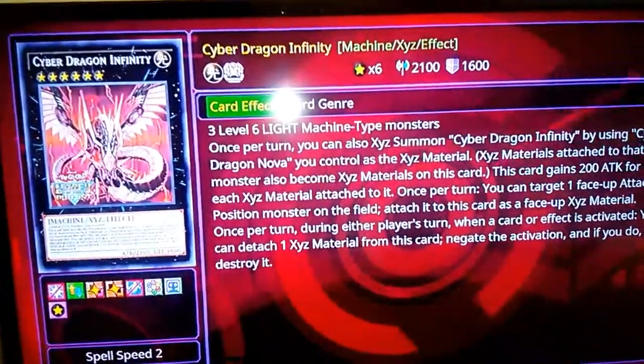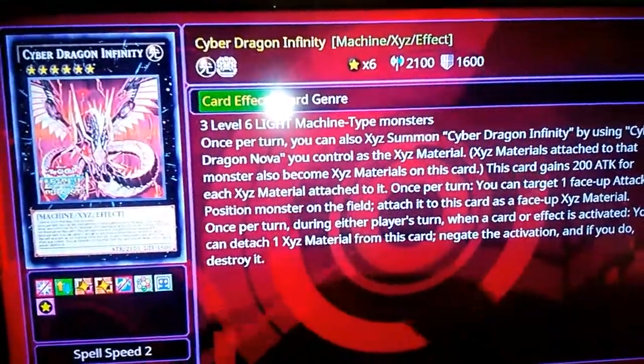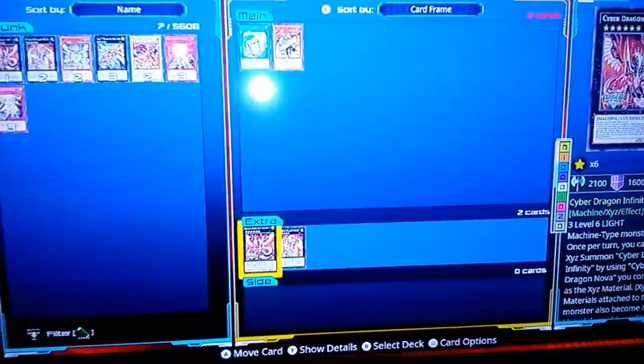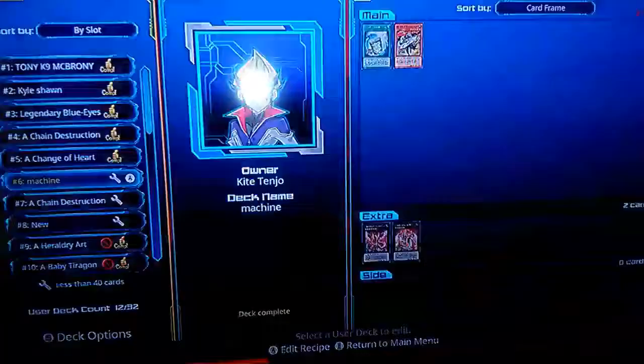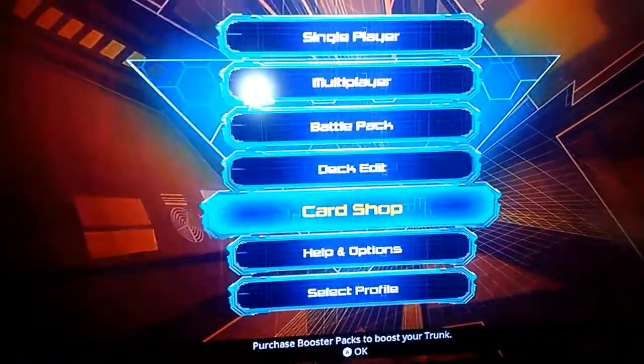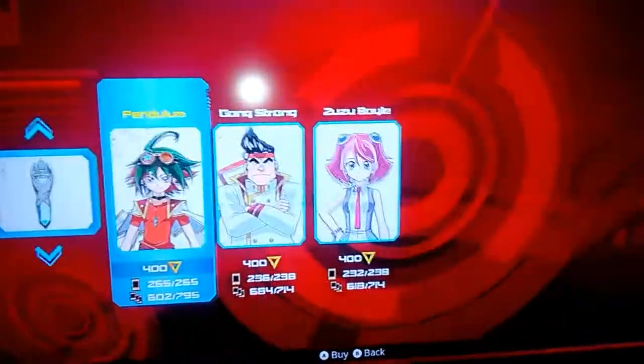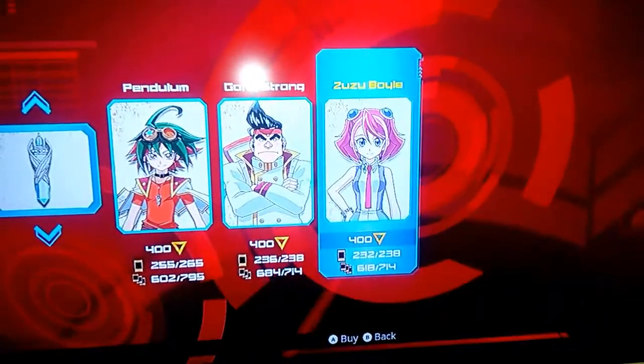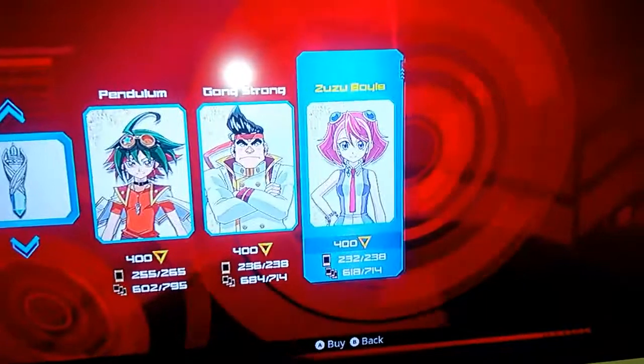For people wondering how to get Cyber Dragon Infinity in Yu-Gi-Oh Legacy of the Duelist: in order to get Infinity, you have to buy it out of the Yuzu pack — or Zuzu, in the English dub. She has Infinity.